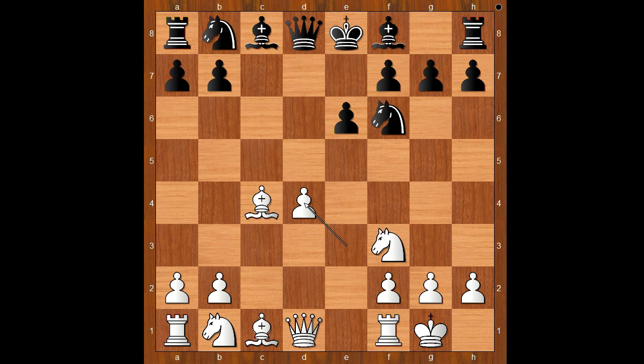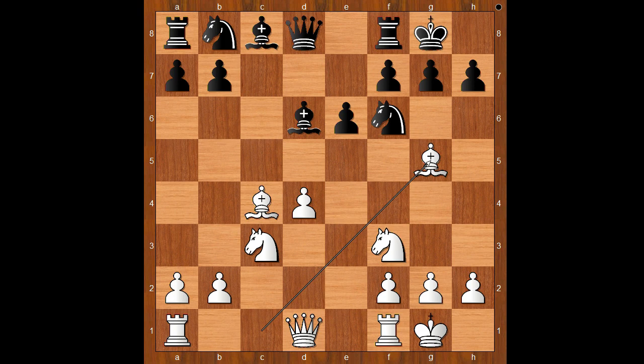Beidulaeva castled kingside. c takes on d4, e takes on d4. White has an isolated queen's pawn, but this is not a problem. Bishop to d6, knight to c3, Bukur castled kingside too, bishop to g5, knight from b to d7.